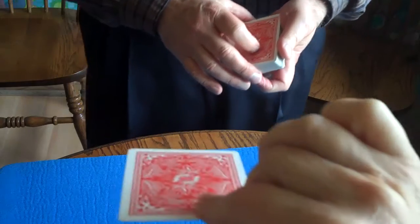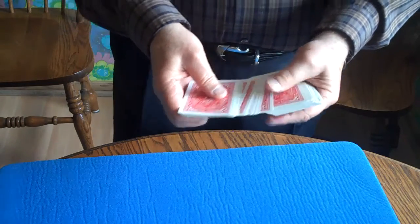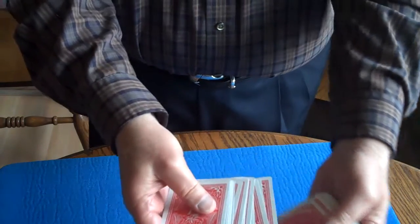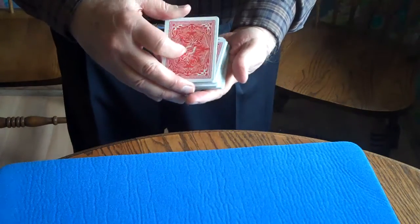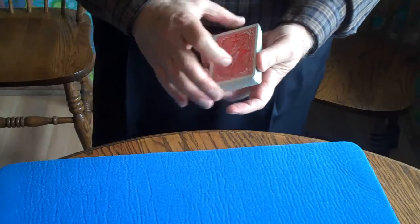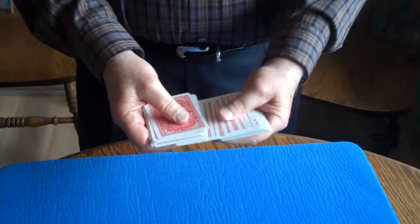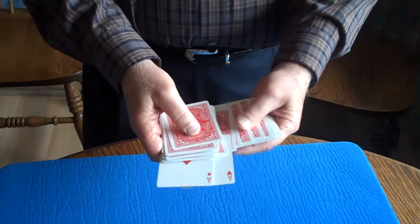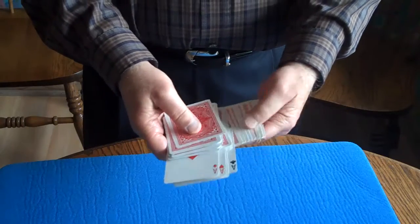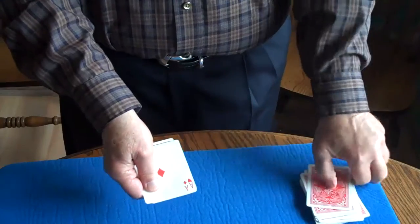Great. All right, take a look, show it to the camera. Perfect. Now I'd like you to place it back any place. So in the center of the pack is your card. Now, what we're going to do is use those four aces — hearts, spades, and clubs — and I'm going to take those out of the pack.